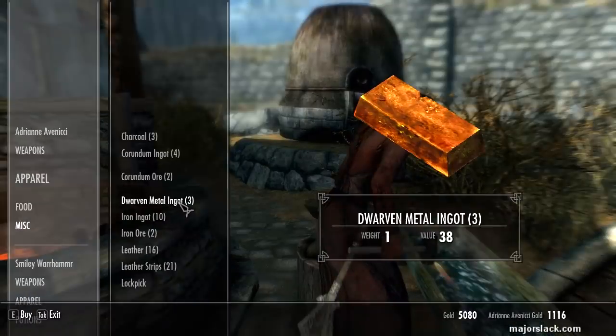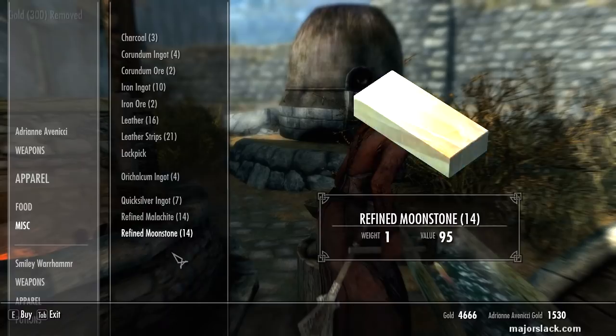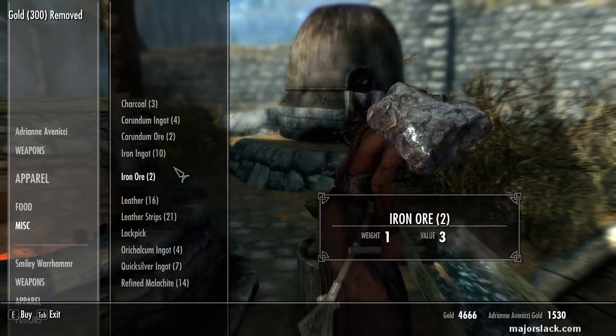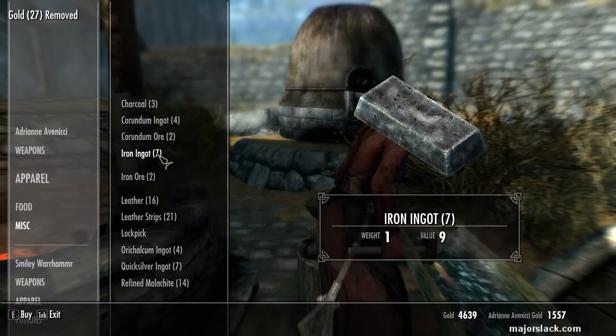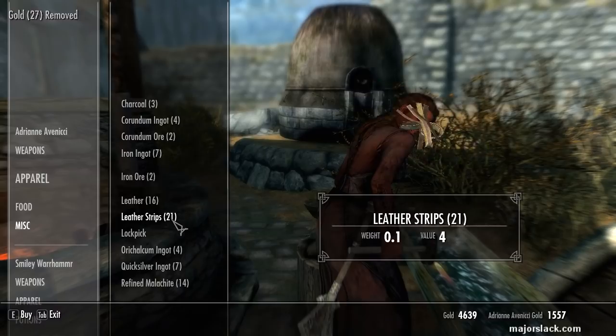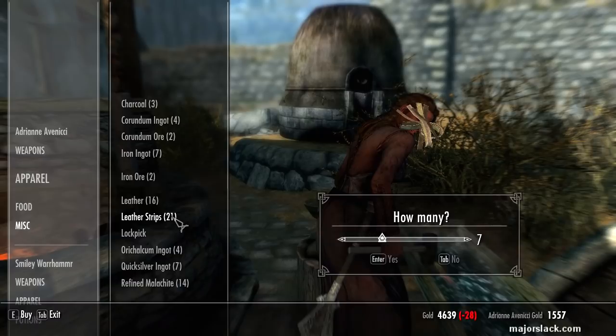The first thing I want is Dwarven. There we go, three — that's exactly what I need, plus some steel ingots. Let's take all 12. I know I have some back at the headquarters. I'm just gonna buy everything I need right now. There we go, that's exactly what I need to make everything.